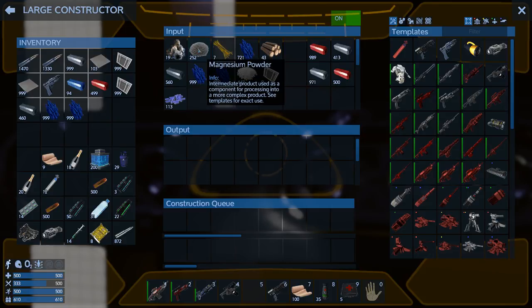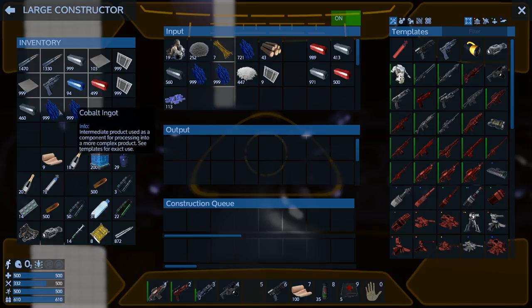That's all we got for magnesium. I really need to get more. I need everything at this point - that's our main goal. We need to get some pentaxid; we need to go to the moon.